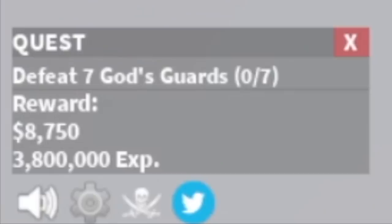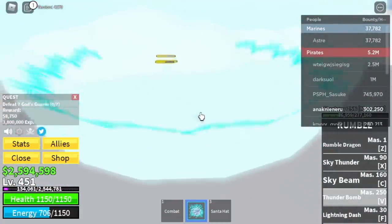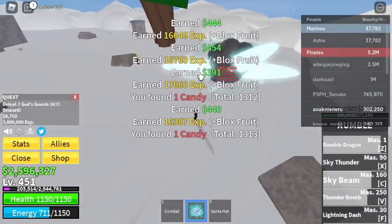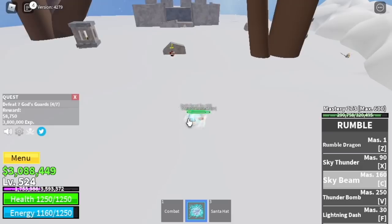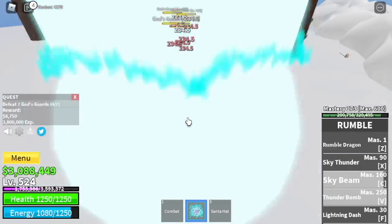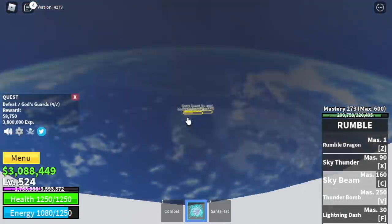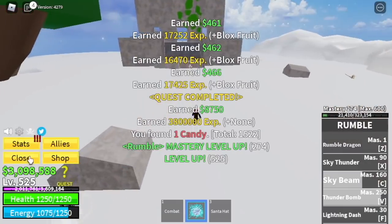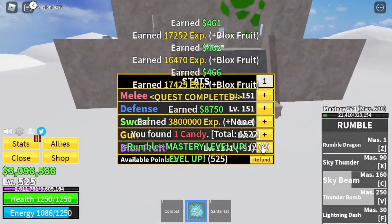Here, you're going to defeat 7 — 4 at a time. Use just one combo, just 3 skills. The goal here is to reach level 525. We're going to skip the Whisper; we're going to skip the Shandas. So at 525, you're going to start defeating the Royal Squads.